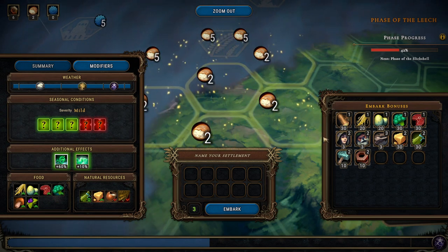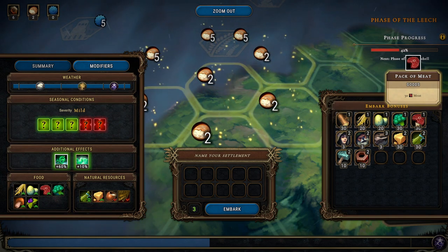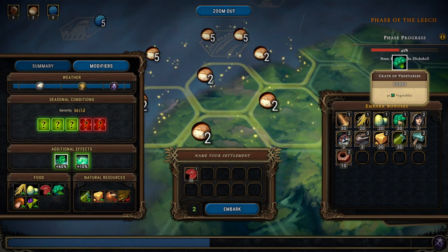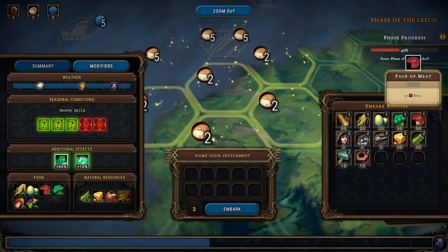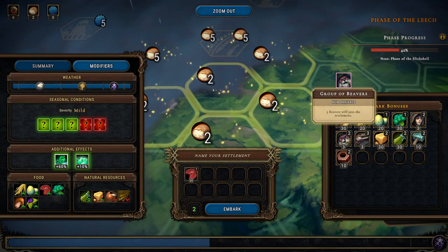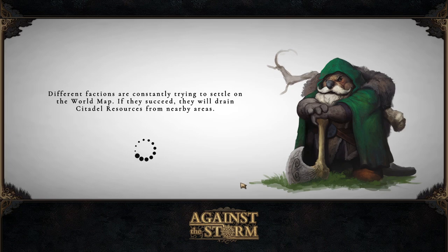We have three impact points. I think I'm just gonna go with the food — or are we? Could go with three extra beavers. Yeah, let's go with three extra beavers. Let's embark — all right, let's go, let's do this.